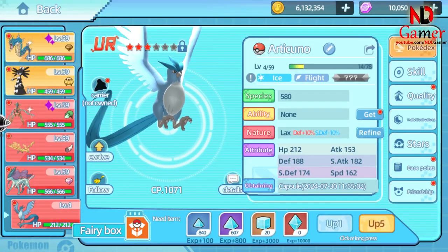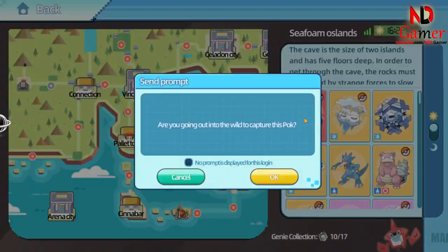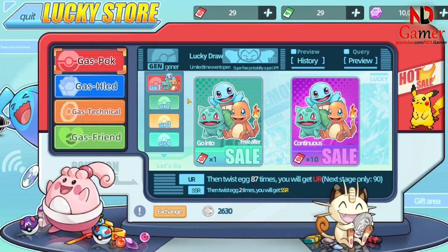Today, I'll guide you on how to build Articuno, a UR Pokémon. You can catch it in the Seafoam Islands or get it through Gacha in Gen 1, where there's a chance to obtain it.